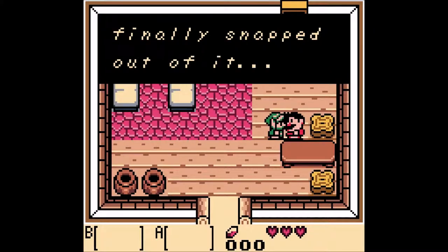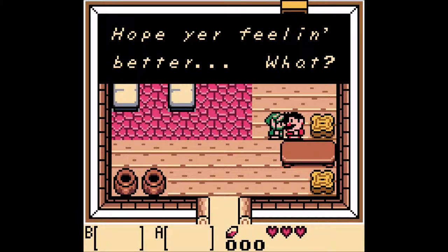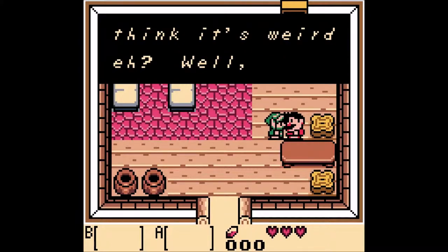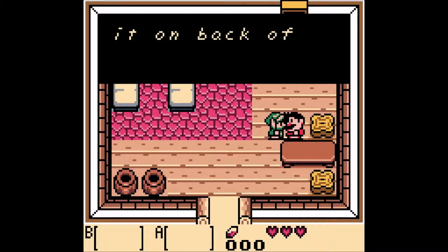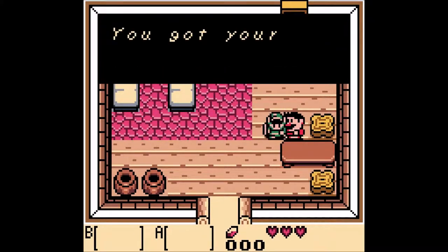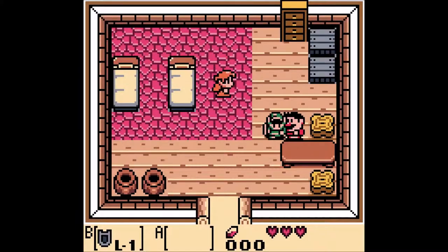Well, Link, you finally snapped out of it. Name's Taron. Hope you're feeling better. 'How did I know your name? You think it's weird? Well, I saw it on the back of this shield here.' And we got our first item — it is the shield. We got our shield back, so we can go ahead and press that B button and we can block attacks, move things around with it, etc.